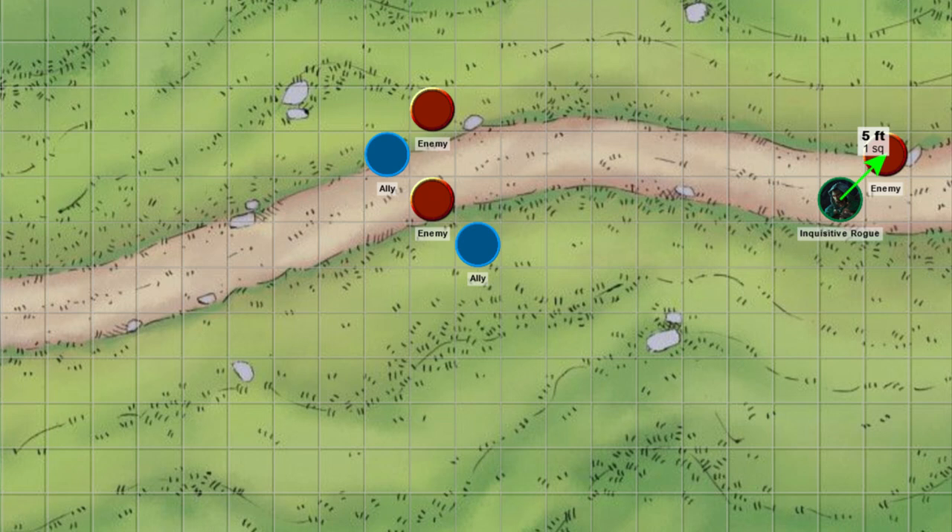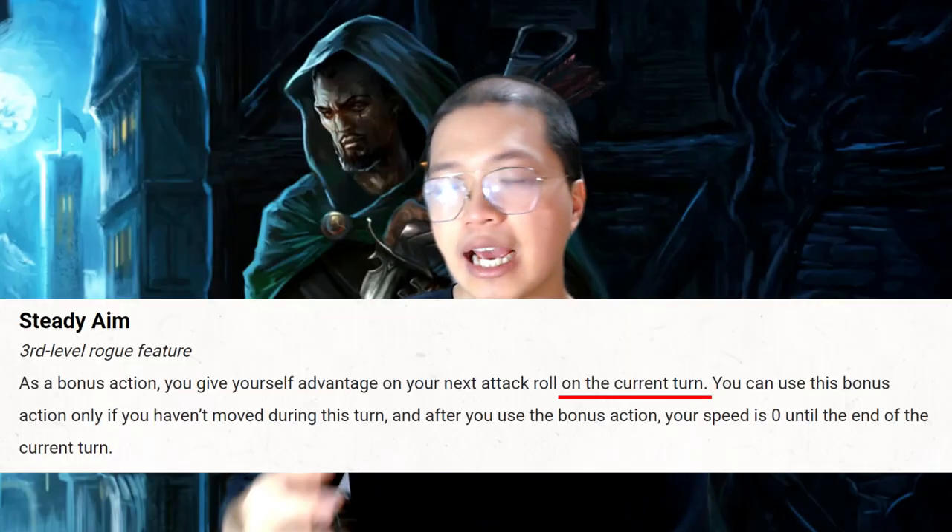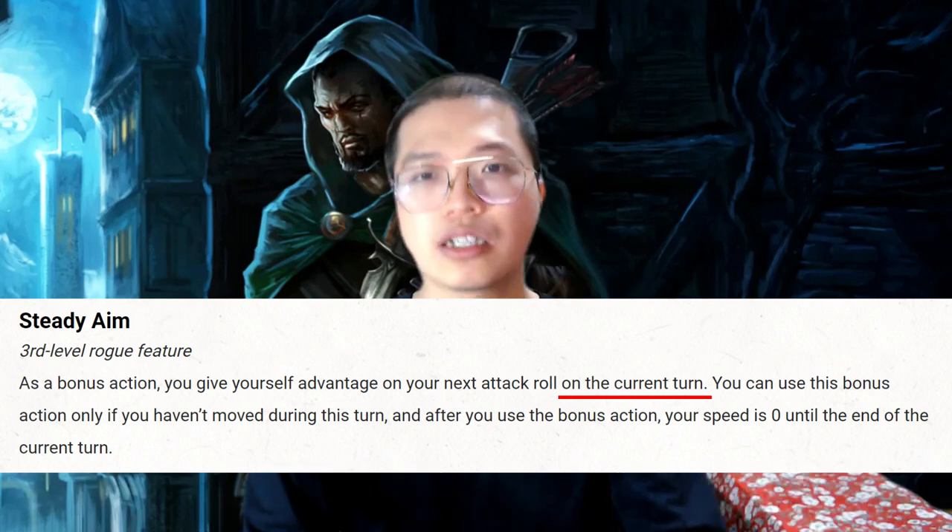If we use Insightful Fighting on an enemy we are in melee with, we can apply Sneak Attack to our attack of opportunity when that enemy tries to get away. If we use Steady Aim instead, we can only get advantage and Sneak Attack on our turn, not when the enemy tries to flee. There are also edge cases when we want to pursue an enemy — then hiding is likely not useful, Steady Aim is definitely not useful, and Insightful Fighting is helpful there.